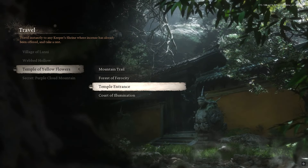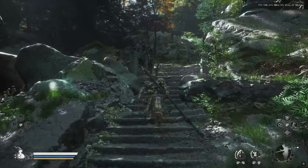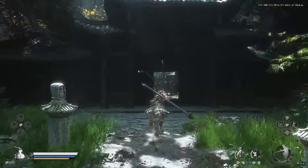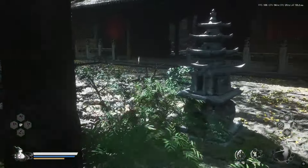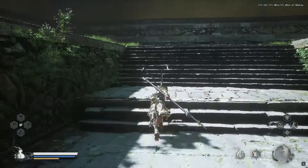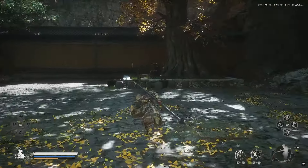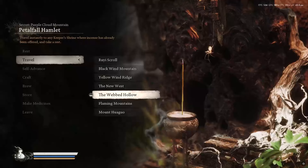The next wineworm can be found in the Webbed Hollow again. You need to go to the Temple of Yellow Flowers and get to the Temple Entrance shrine. Once you're here, follow my lead. When you get here, among these other barrels should be the barrel with the wineworm in it.